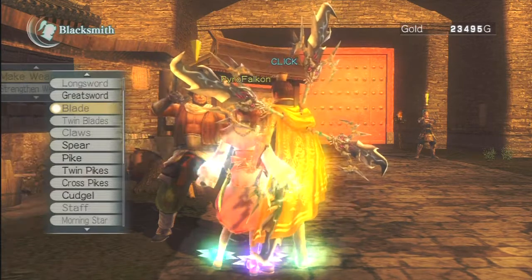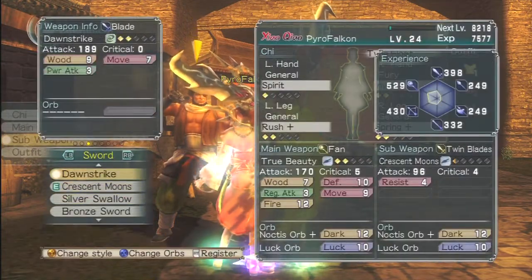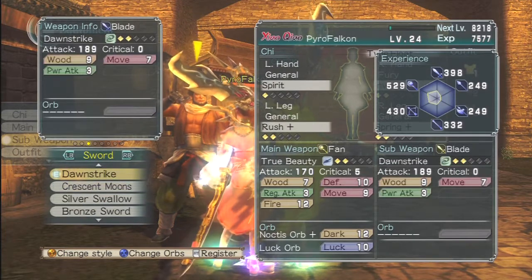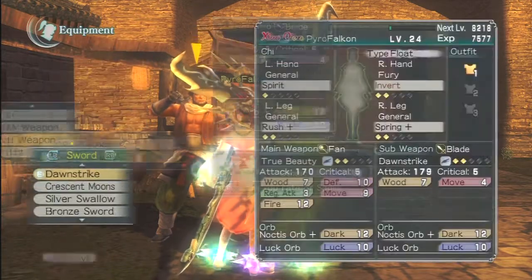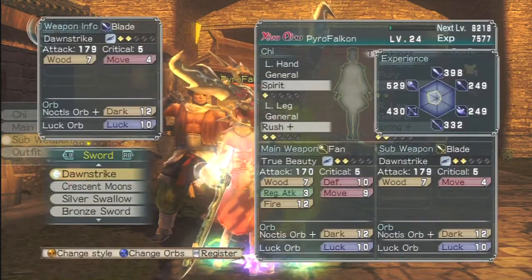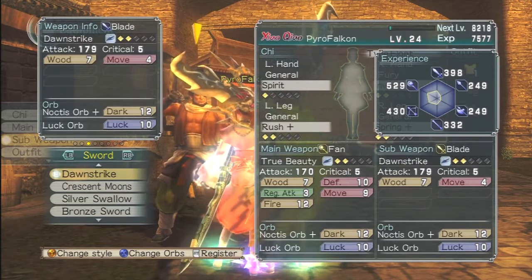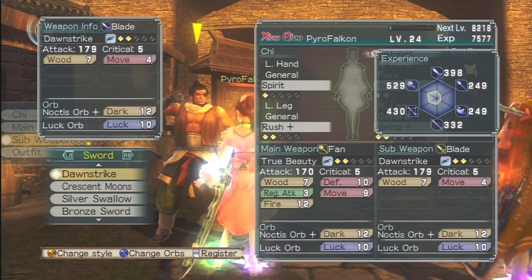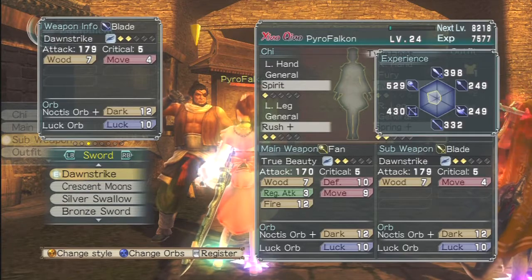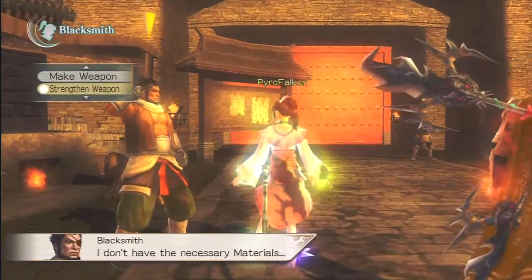It's nice and powerful — we'll use that as the backup weapon. Make some quick equipment changes here. Let's add the Noctis Orb and the Luck Orb. You can see down in the bottom right corner that I have 12 points to Fire, 7 points to Wood, 12 points to Dark. Like I said, there's only one element that ever gets used, so that is totally pointless. What I need to do is add some abilities to my true beauty — my fans — and take away the Wood and the Fire since I like Dark so much.